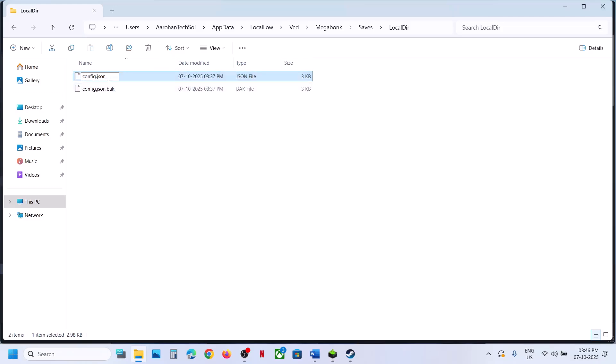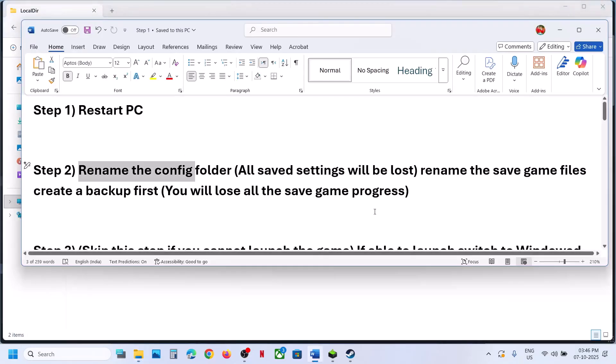Right-click the config.json file and rename it. Note that all saved settings will be lost when you do so. After renaming it, launch the game and check. If it's still not working, rename the complete game folder.